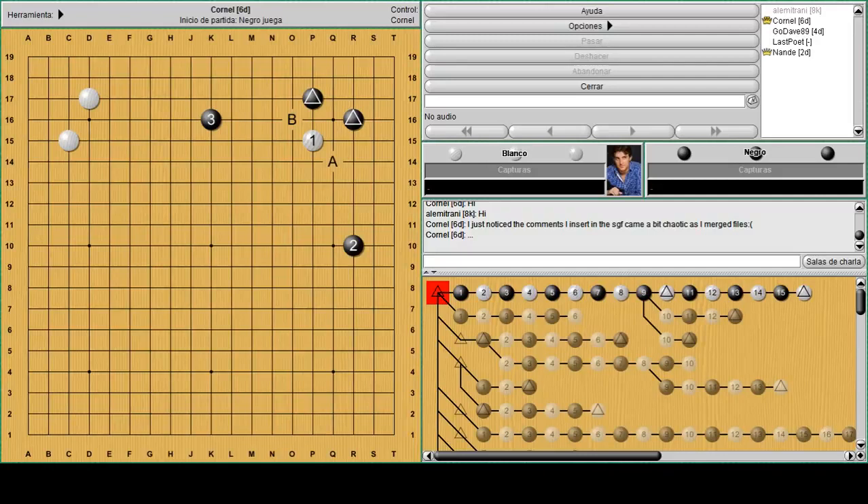Usually here when you play a reducing move, black can react with a move like 'a' to keep the right side, or 'b' if he's interested in defending the top side. For the sake of example, if black simply comes out, white will try to set up a shape at the top. This is a classic follow-up — a crosscut is used a lot to make the sabaki possible. In this case, if black is interested in the territory in the top right corner, he will simply take the stone, and white just wants to use the sacrifice to get more outside forcing moves in order to fix the shape.